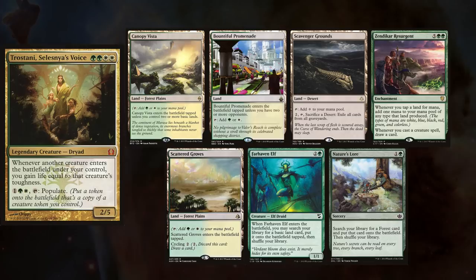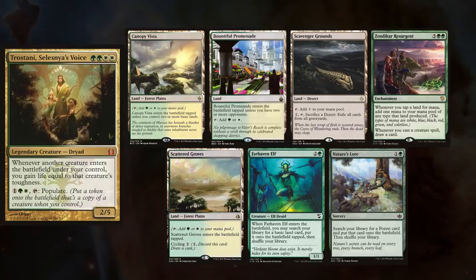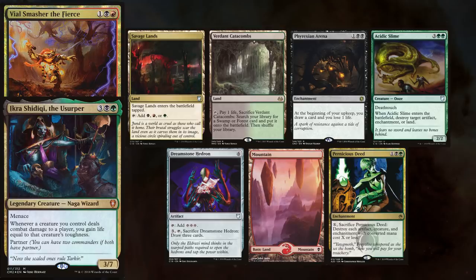Today's game finds us back at Platinum Star Games in Howl, New Jersey. I am playing Tristani, keeping a Canopy Vista, Bountiful Promenade, Scavenger Grounds, Zendikar Resurgent, Scattered Groves, Farhaven Elf, and Nature's Lore. Jon has rejoined me playing Vilesmasher and Ikra.